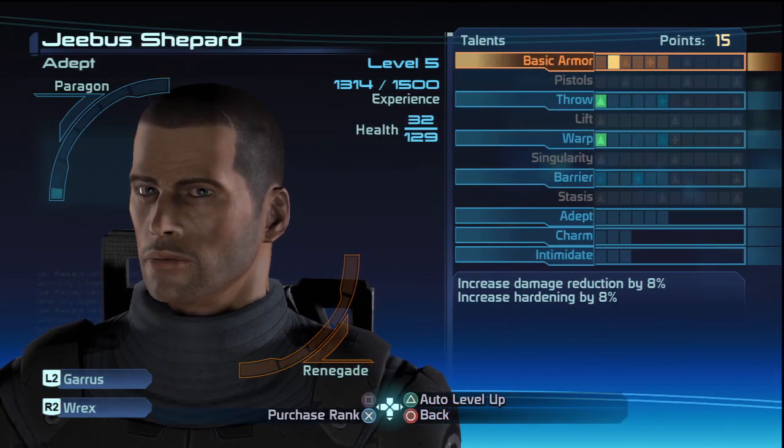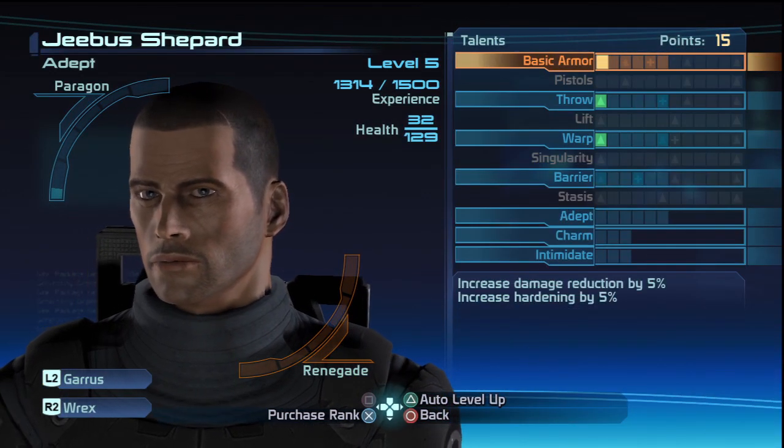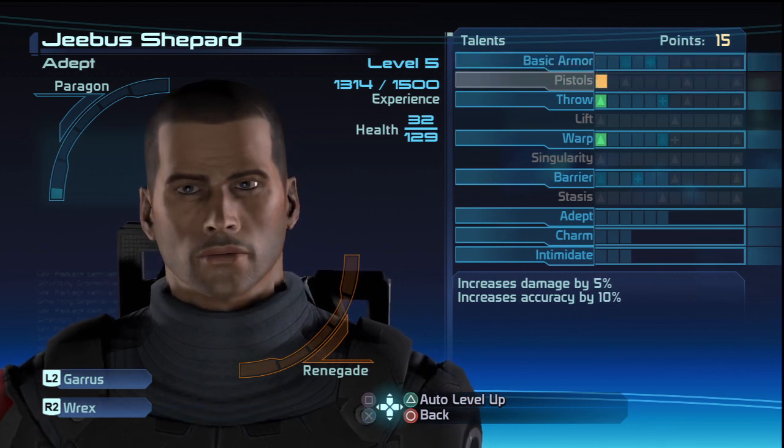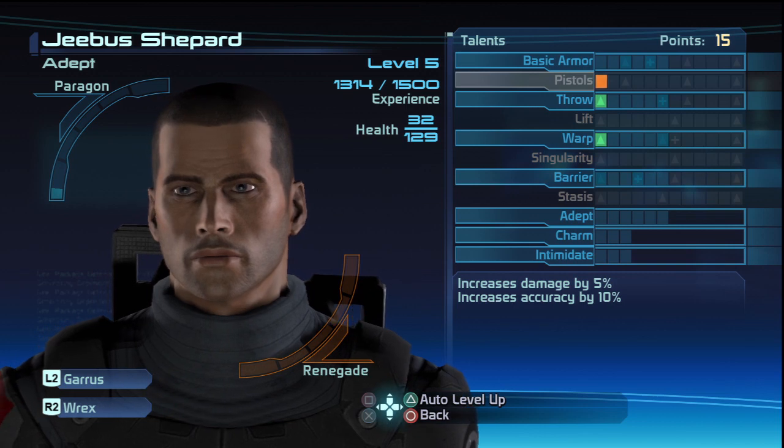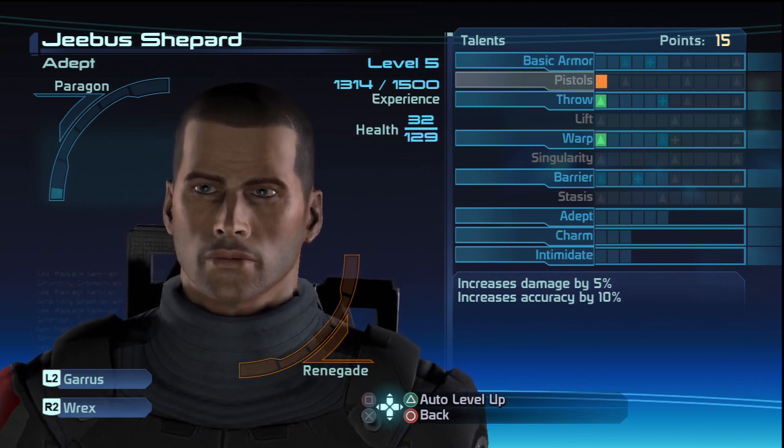I have 15 points, actually, for myself. I was told that if I go into Basic Armor, I can unlock pistols, which is what I'm using mainly. I haven't trained for any of my other weapons, and health is low there.